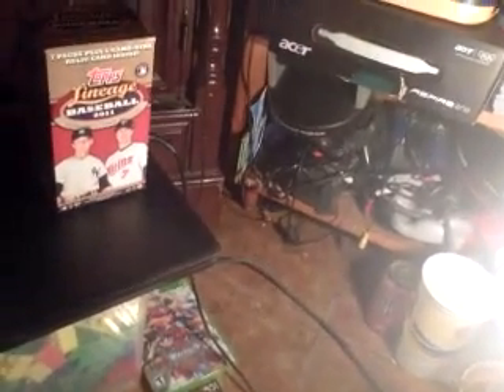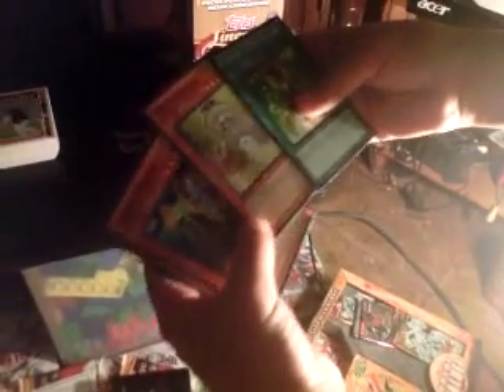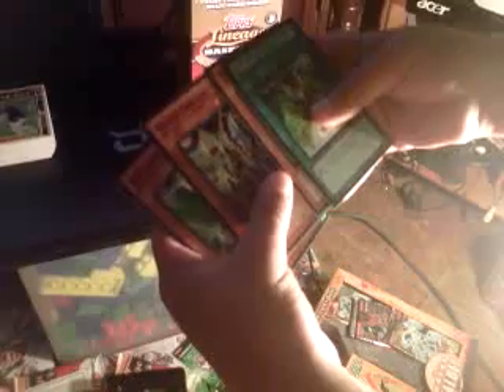Now here comes another set — my brother was trying to get me into getting one of these tins but he's super jealous about what I pulled. Here's the Hidden Arsenal set: Contact with Gusto, Vylon Charger, Gishki Zielgigas, Gusto Shadow, Gusto Eagle, and Swarming Locust Moth.